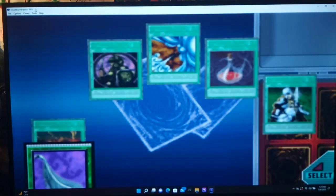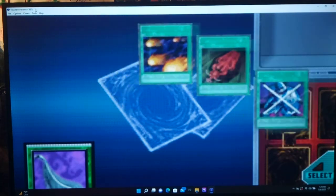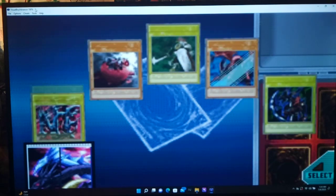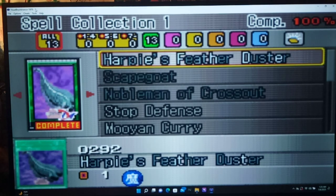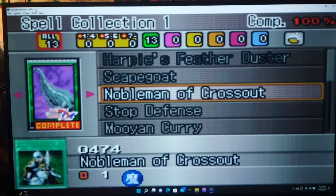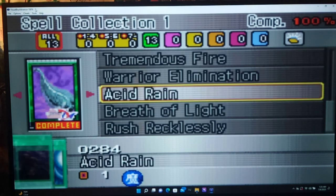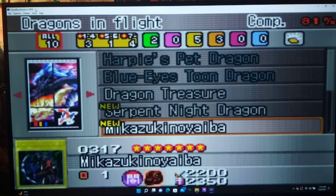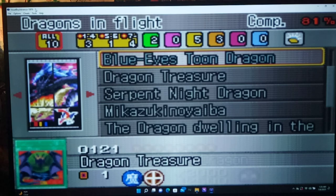We'll save the rest of our money. Crossout is good — I think I already have two. Scapegoat — I've already had that. Harpy's Feather Duster. Rush Recklessly and Dragon's Mirror are also good. Blue-Eyes Toon Dragon. Mikazuki no Yaiba. Serpent Knight Dragon. Oh — we finally completed this pack! All we were missing was Harpy's Feather Duster. I'm pretty sure that's banned in this game. I'll save after we're done in the shop to see if I can put in some of these new cards.